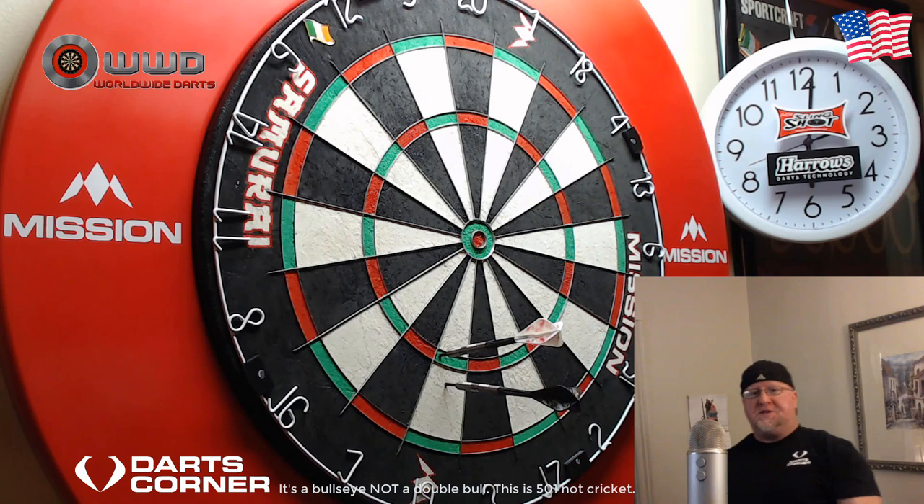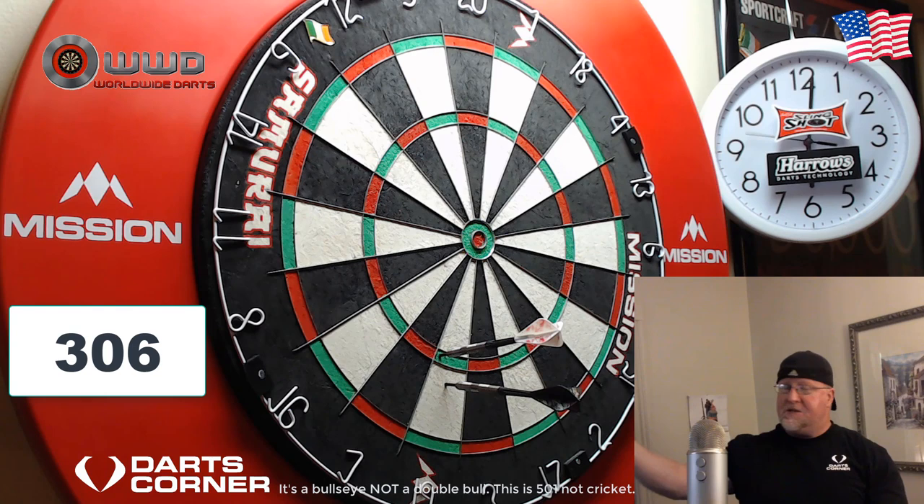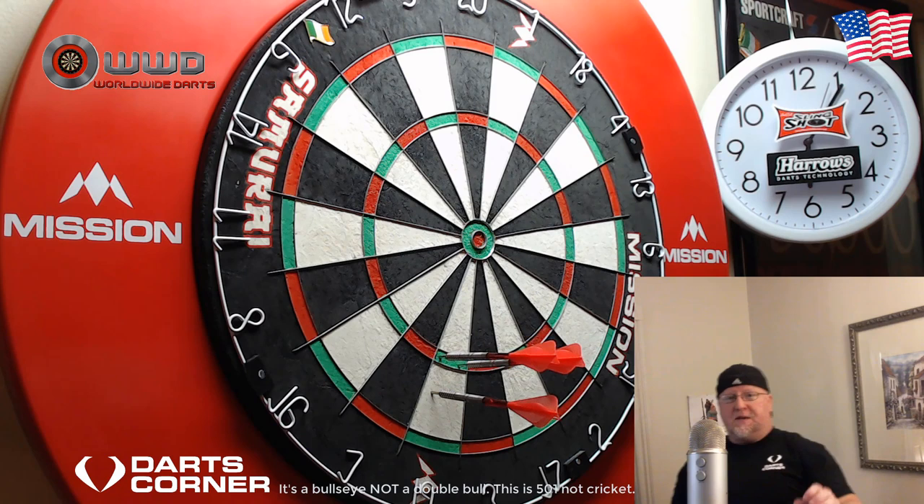Next up is 306. If you find yourself with 306 remaining, you're going to go at the 19s. The good thing is that if you hit a single 19 with the first dart you can still leave yourself a finish, though you do have to be perfect — you'll need to hit a treble 19 and then go up into the treble 20. If you hit two treble 19s with your first two darts it leaves 192; again you go at the bullseye, hopefully leaving 167 or 142. From 306, 19s is the way to go.